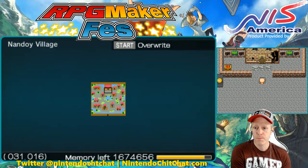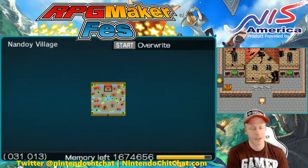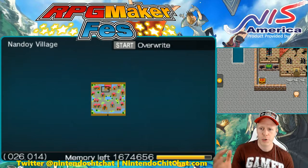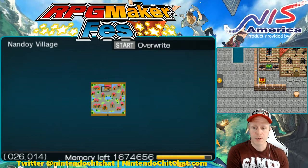So here we have our initial position. Here we have the event for the door, a little bit of dialogue and things like that, some sound effects too. Over here we have a treasure chest with a key inside. And of course, if you want, you can put the treasure chest far, far away, even in a different village if you wanted to.